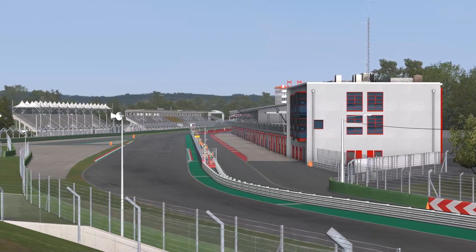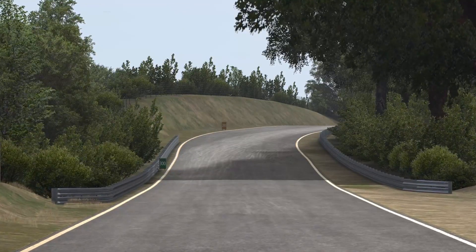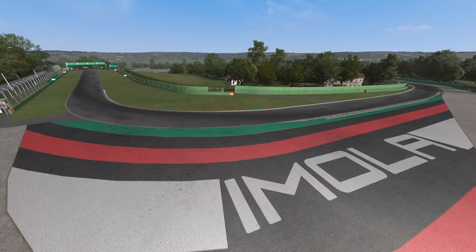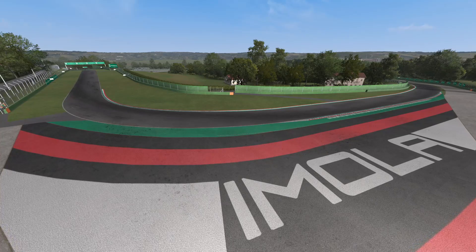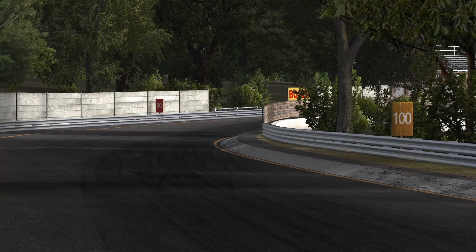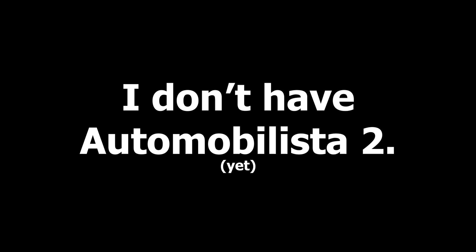I'm going there and doing that again. Like my last video, I'm using Reiza Studios' Automobilista with the Formula Ultimate 2018. Four eras of Imola are available for the sim, and for my money these are some of the most visually and physically accurate historic recreations available for a PC simulator. Why didn't I use Automobilista 2? Because I don't have Automobilista 2. That's the reason.